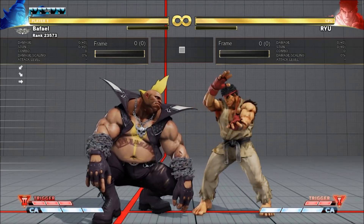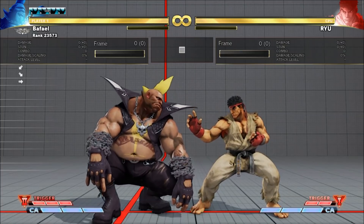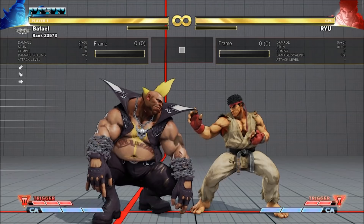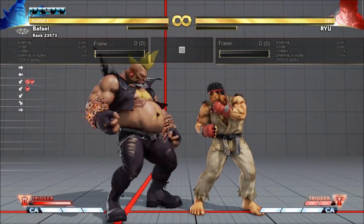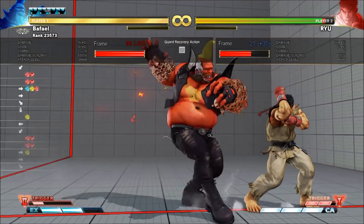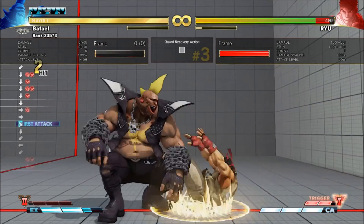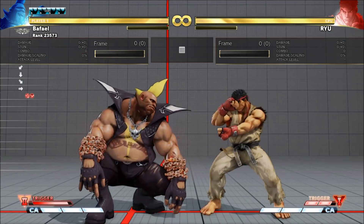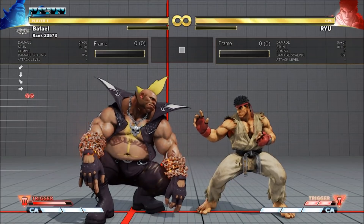Birdie can cancel his Bullheads or Zonks into chain on block. For Bullhead, it makes them safe on block. Medium and EX Bullhead into high chain are actually true block strings, as well as any Bullhead into low chain. Light and heavy Bullheads give the opponent a 1 or 2 frame window to hit buttons. It's a good gimmick to catch mashing, but a pro will either respect it or even reverse a lot of it.